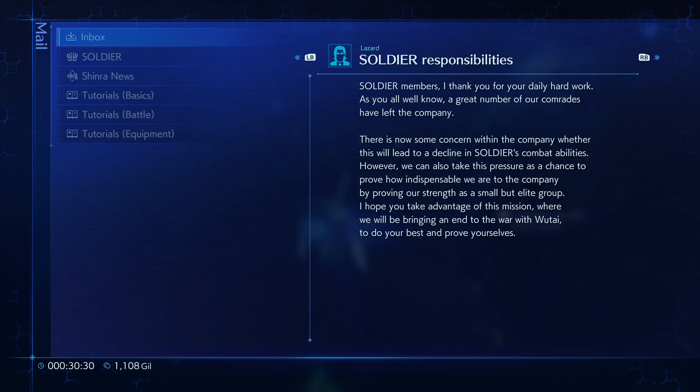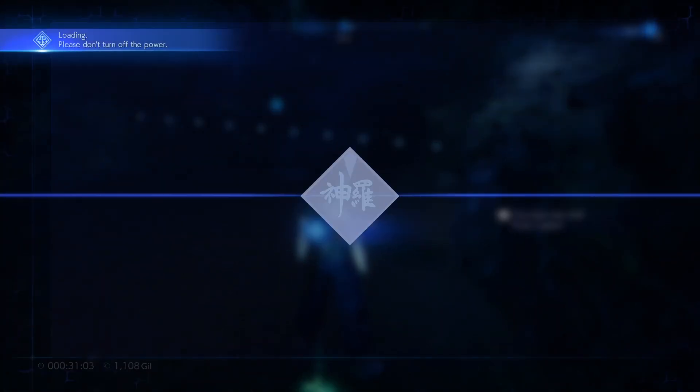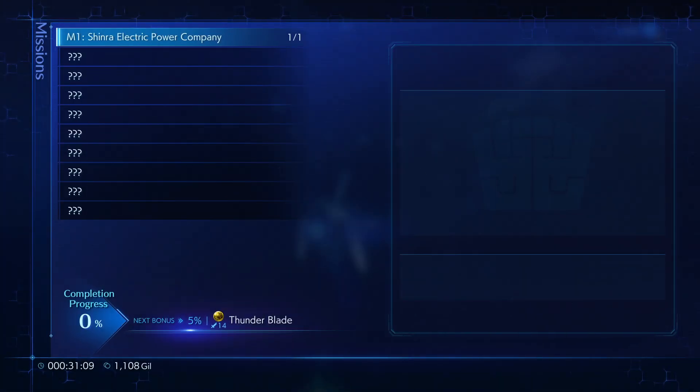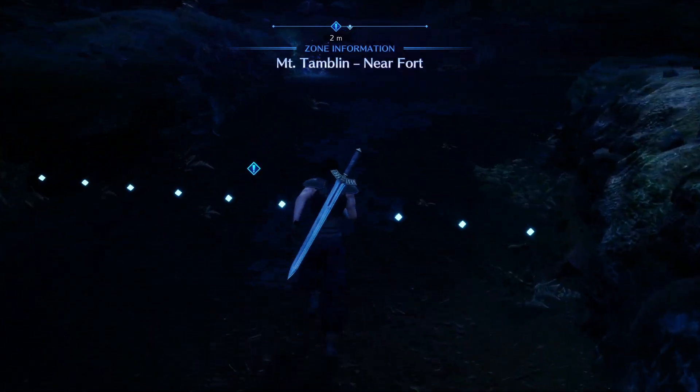Soldier members, I thank you for your daily hard work. A great number of our comrades have left the company. There's concern within the company whether this will lead to a decline in Soldier's combat abilities. However, we can take this pressure as a chance to prove how indispensable we are to the company. I hope you will take advantage of this mission to bring an end to the war with Wutai. And if I understand this properly, that would indicate this is before Final Fantasy 7.